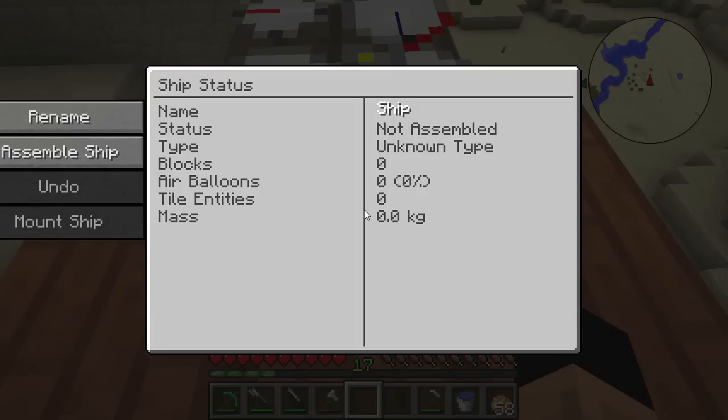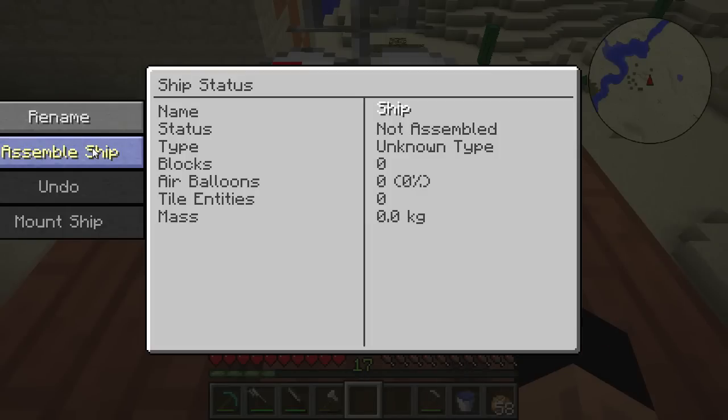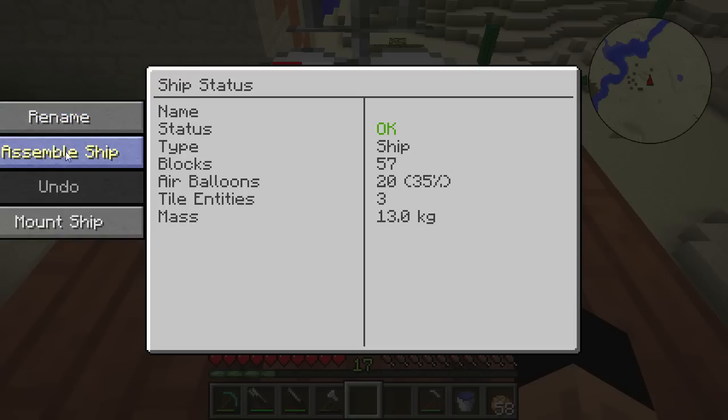First I want to see how fast we're moving without coal. All you need to do is right-click this block to assemble the ship. Oh wait — let's rename it first. Actually, I'm not gonna name it yet — I think we can name it once it's assembled. Why don't you guys come up with names down in the comment section? Let's go ahead and assemble the ship.